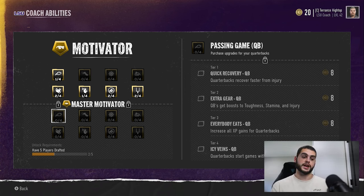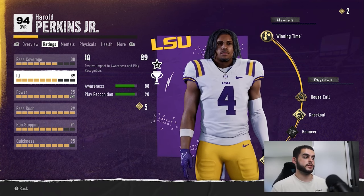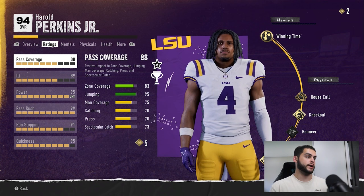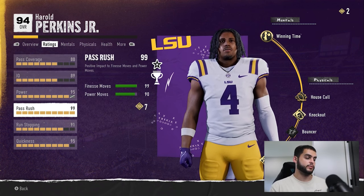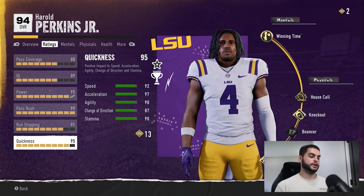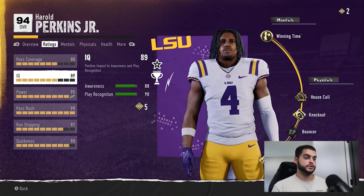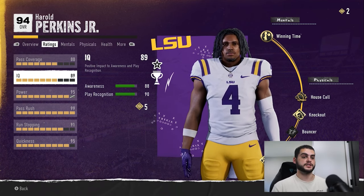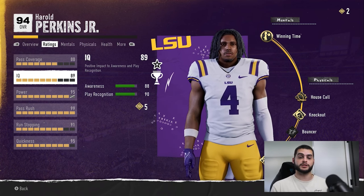Looking at Harold Perkins, a 94 overall, you can see his XP bar that fills up to earn skill points. In the top right he currently has two skill points. It costs five for pass coverage, five for IQ, seven for power, seven for pass rush (maxed out), six for run stopping, and thirteen for quickness — so costs increase as you get higher. In-season skill points aren't easy to get, especially without the right packages. As a high overall player you may only get one upgrade per season, or even none.